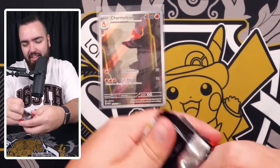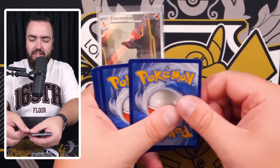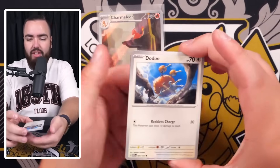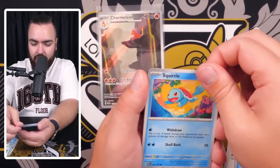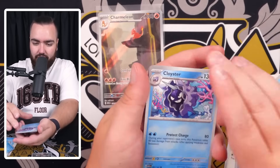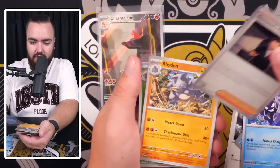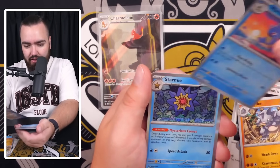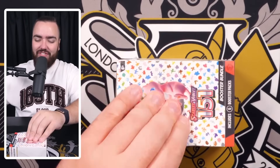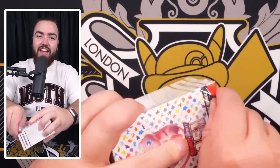Final pack of the second booster bundle: holo energy - no. Doduo, Tentacool, Rattata, Squirtle, Cloyster, Starmie holo. Okay, 12 packs so far in the video, one art rare. Is that bad? Yeah, it stinks. But as DJ Khaled would say - another one! Starting the third booster bundle. Deja vu - I don't want deja vu though, I want deja-zard. Charizard.